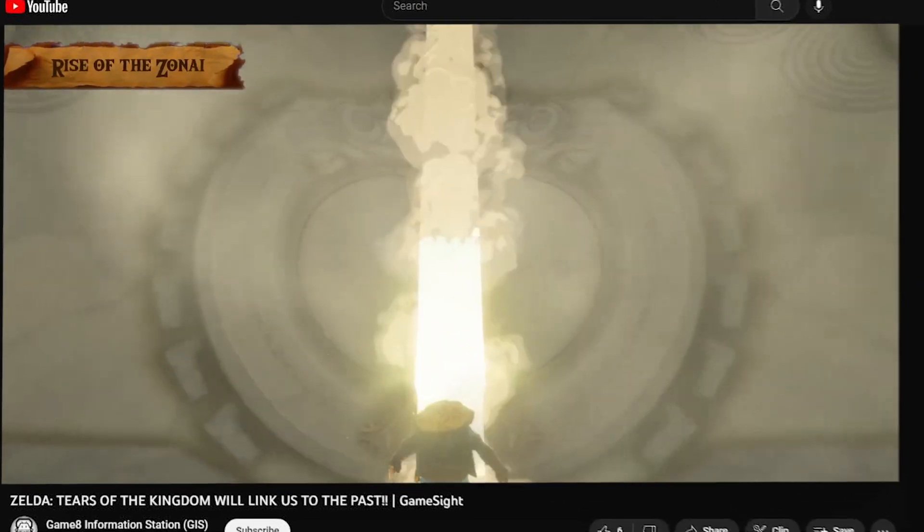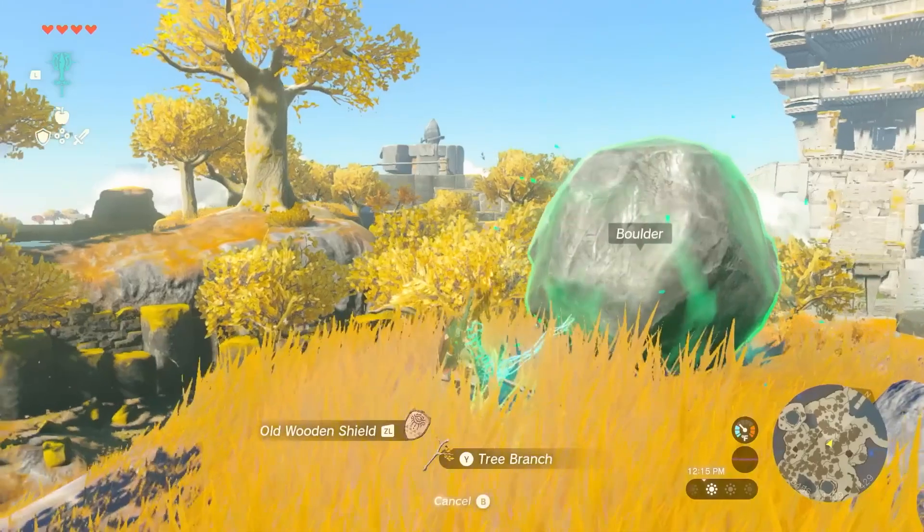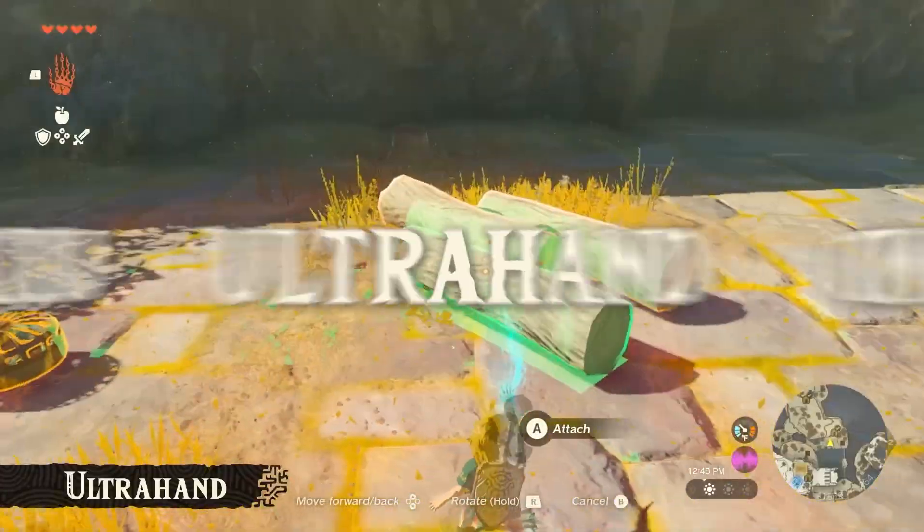And all that hubbub came from when Nintendo released a gameplay demonstration with producer Eiji Aonuma, showcasing two new main features in this open-world setting: Fusion and Ultra Hand.